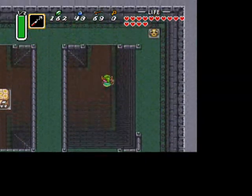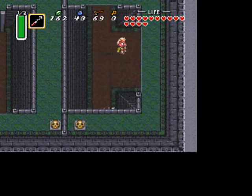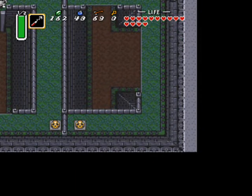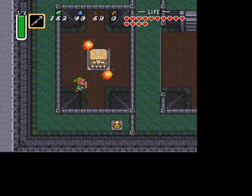We'll be getting our basic dungeon items right away here. Now you've got the map. Head all the way to the right, and then head up, and then head right, and then head down.